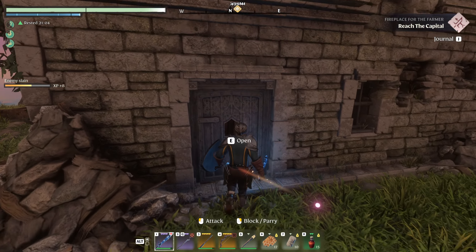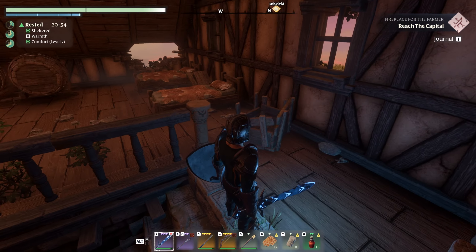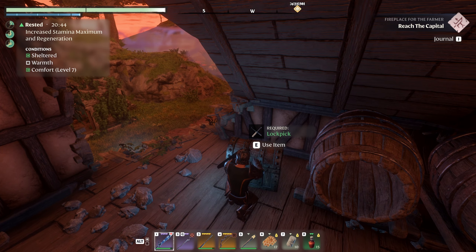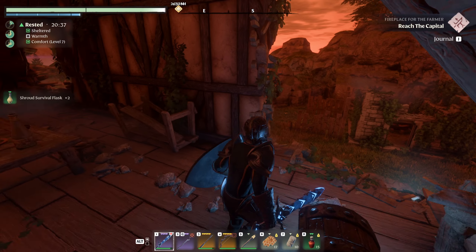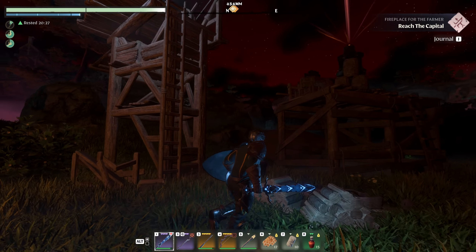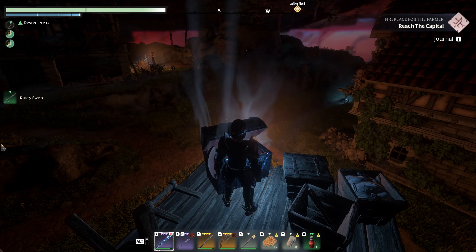More doggies! It's got a comfort level 7 — it's a cozy little place. Does it have beds? Oh it's got beds and a chest — it's a lockpick chest with shroud survival flasks, how nice is that! Let's go check out that place over there, and if not we'll come back and sleep on this bed. There's also something up here with a ladder — a rusty sword.